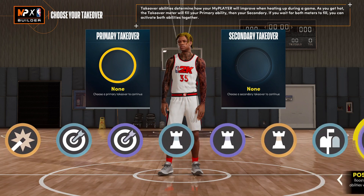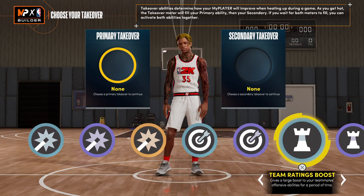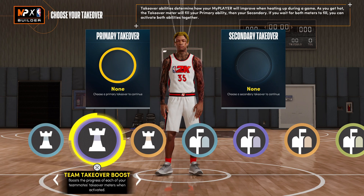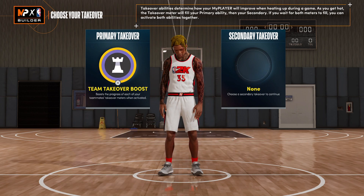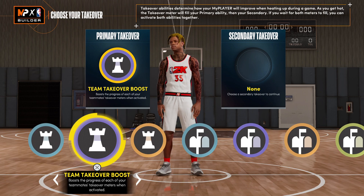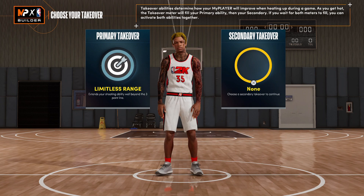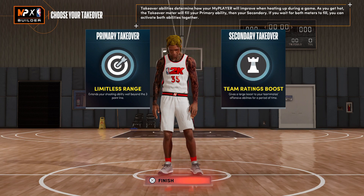For takeovers you got shot-creating sharp, playmaking, and a post takeover. I would go with playmaking and sharp. You could also go with the team takeover boost or team ratings boost — if you go with team ratings boost, make it your second takeover. I'd probably go sharp right there as the primary.